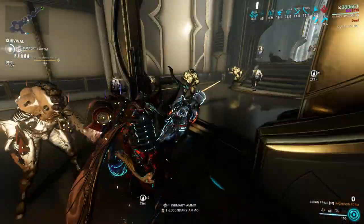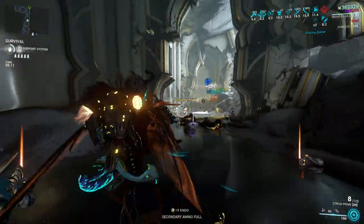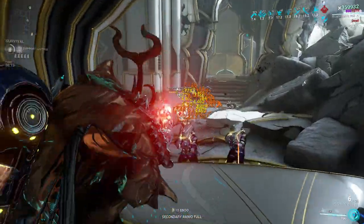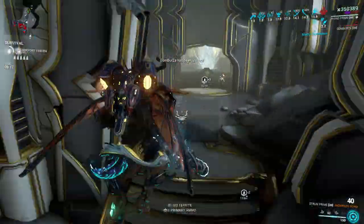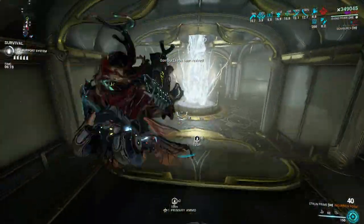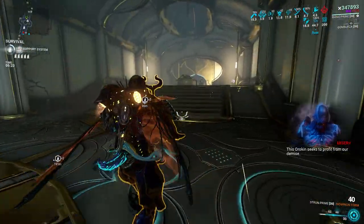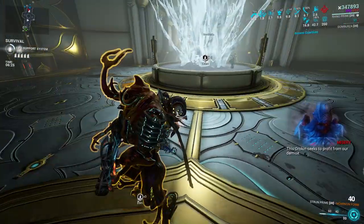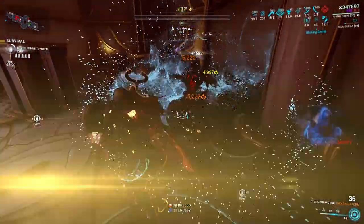Nothing changed in terms of survivability except for the fact that you can now proc Arcane Guardian and Arcane Avenger on an Overguard Rhino. Also, you feel a bit anxious while enemies are depleting your Overguard since you can now accurately see how much Iron Skin you have. In the past, the ability worked the same way but you couldn't see the exact values — it just gave you rounded-off numbers like a million Iron Skin.